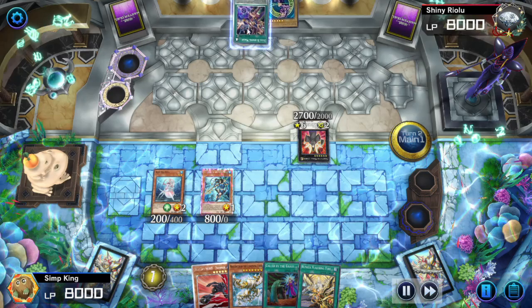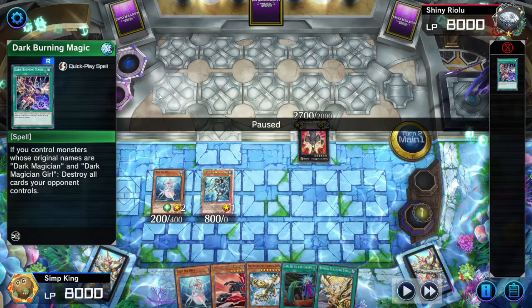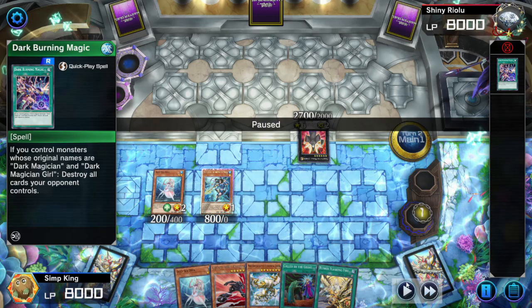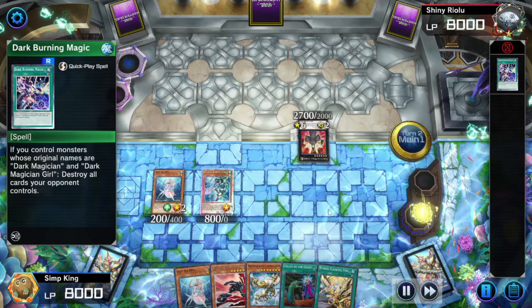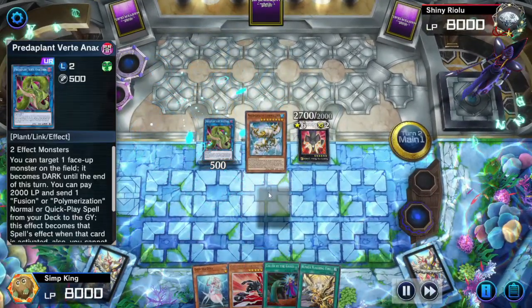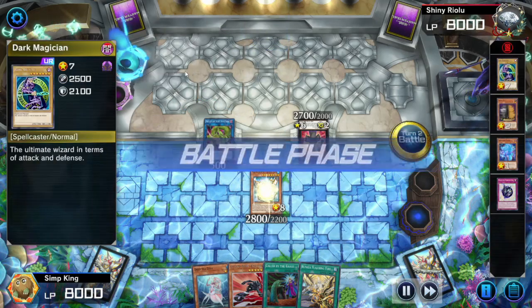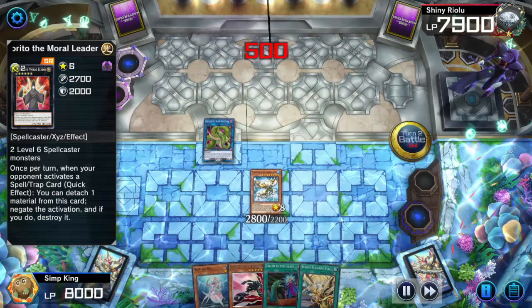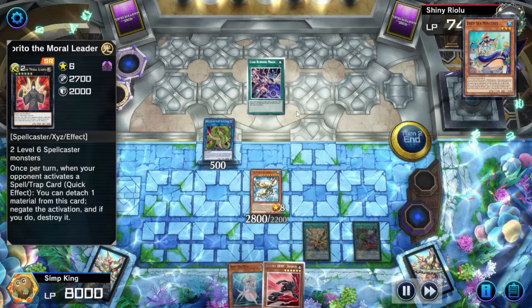That was also the reason we didn't use Call By to negate that Max C. We've got to take a look at our opponent's hand — we know they have Dark Magician, and their other card was Dark Burning Magic. If you control monsters whose original names are Dark Magician, you can destroy all cards your opponent controls. So we're going to let them keep that and just get rid of the Dark Magician they have in hand. Probably not the correct play, but it is a fun play.